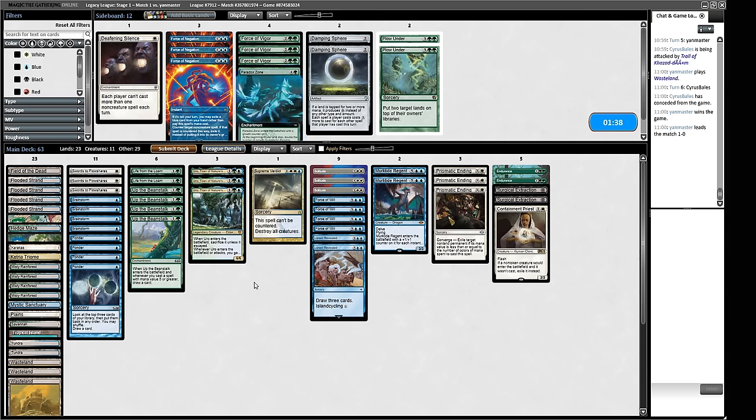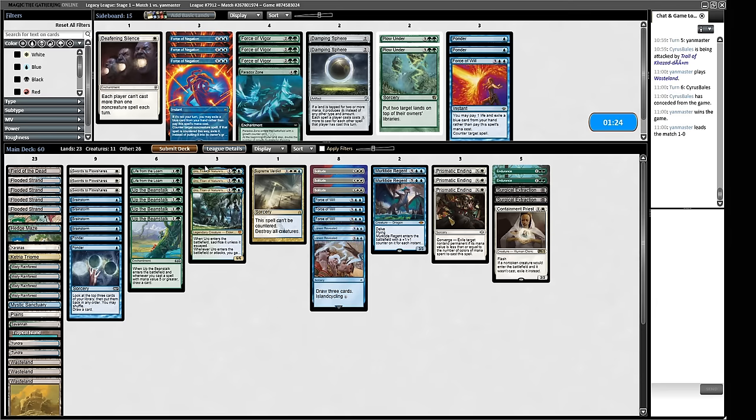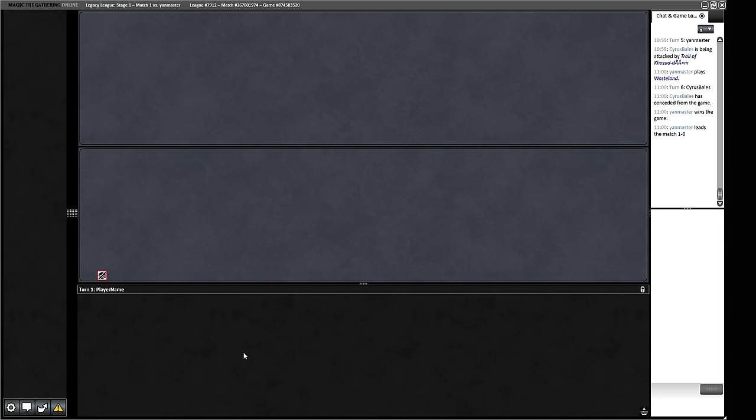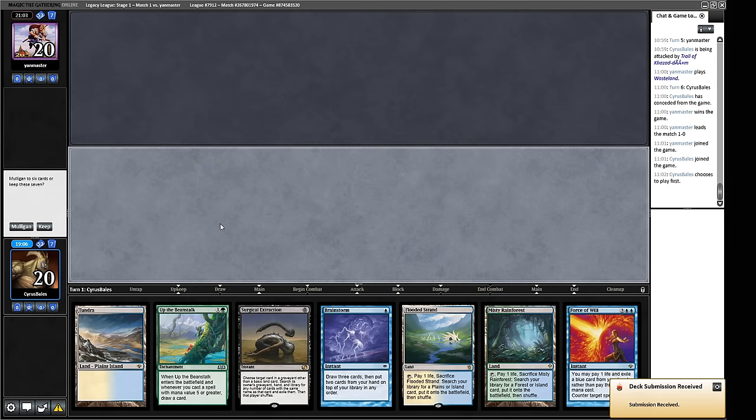Paradox Zone is an interesting one we can just play and win the game, but five mana is probably too much. I think we do need Force of Wills and we probably want our Beanstalks. Maybe we're just trimming a couple of Ponders — we don't want to waste time cantripping away. Maybe we trim one Force of Will because they're not great against our opponent's Grief strategies. I would like more removal; where we're running Plow Under we could be running something like Leyline Binding.